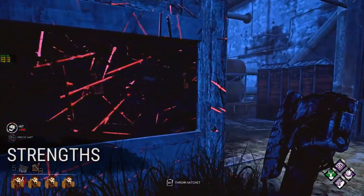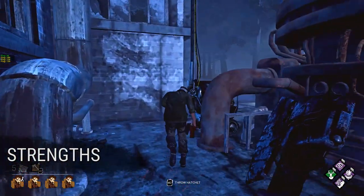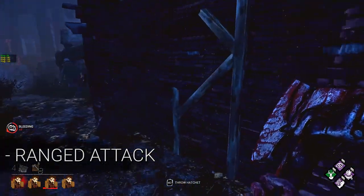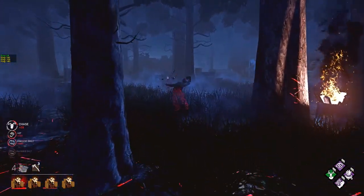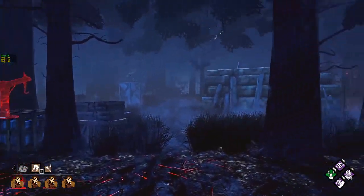First, let's look at the Huntress' strengths and weaknesses. Her first and most important strength is she has a ranged attack. There is no other killer in Dead by Daylight that has a ranged attack right now. Nurse you can kind of count, but that's throwing her whole body, so I don't really count that. Ranged attack - awesome. She can chuck them very fast and she can always threaten at any distance given an open area.